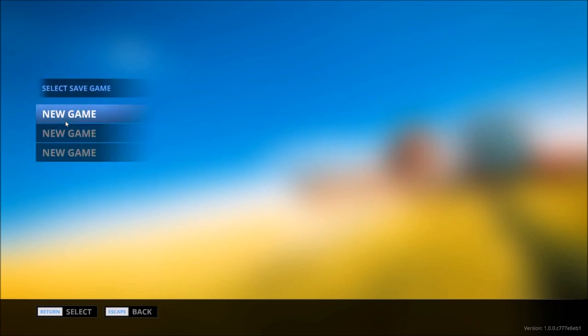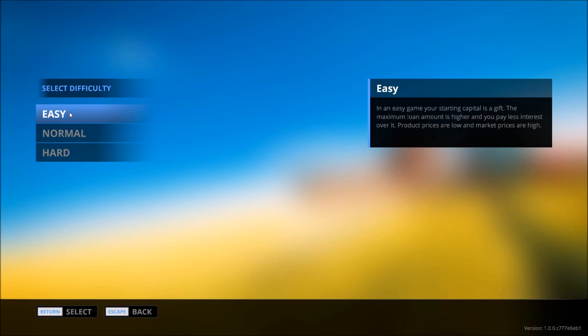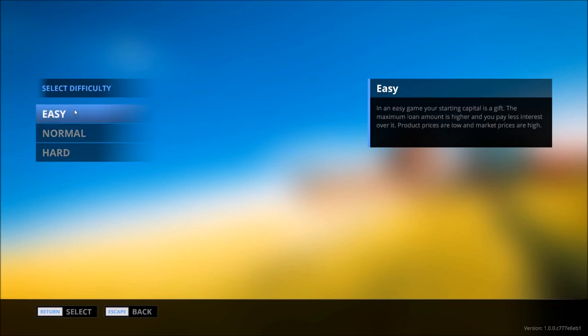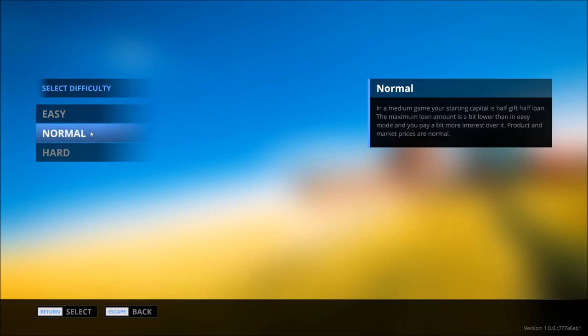Now we're going to move into the play screen. You can see we have options for three saved games — we're going to choose the first option. We have the option to select our difficulty level. Easy mode starts you out with capital that is not a loan — it's actually a gift and you don't have to pay it back. The maximum loan amount is higher and you also pay less interest rate, and market prices are higher to help you earn as much money as possible.